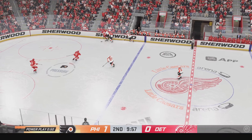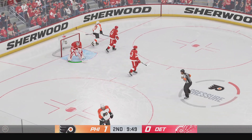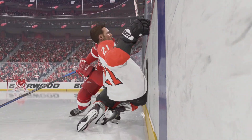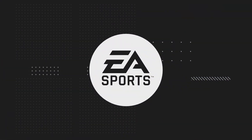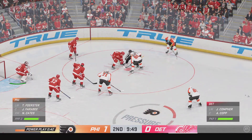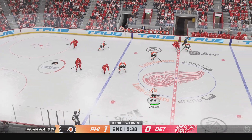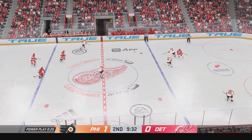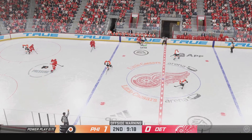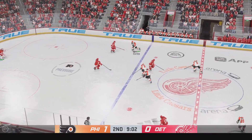Moves it to Rasmussen. Stopped up along the wall by Tippett and makes the save. Philadelphia looking to capitalize on this power play — here comes the faceoff. Cops want a big draw on their own end. Philadelphia's game possession along the boards. The Flyers have it now and they continue to fight for that puck along the wall. Picked up along the wall by Petrie — and they manage to clear it. Slides it diagonally to Atkinson, and now he moves it to Cates. Power play is over.